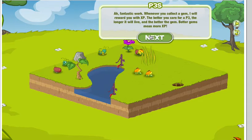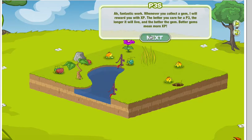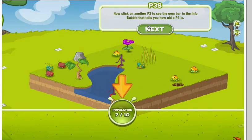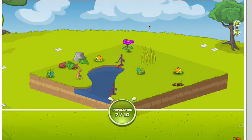Fantastic work. Whenever you collect a gem, I will reward you with EXP. The better you care for the P3s, the longer it will live. Better gems means more EXP. Now click on the P3 to see the gem bar in the info bubble that tells you how old the P3 is.